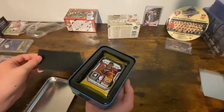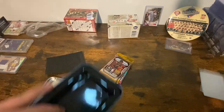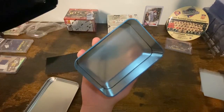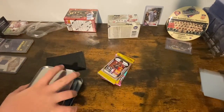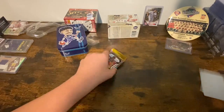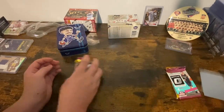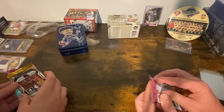Nice packaging here — got a nice look at the tin. We got our packs here, the tin's empty inside. So here is your Prizm and your Optic. All right, you want to go first? Yeah, you can go Optic first.